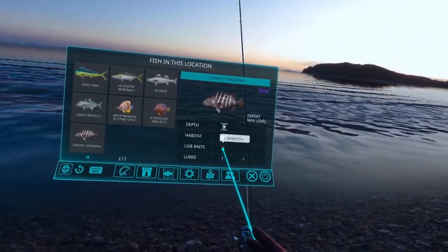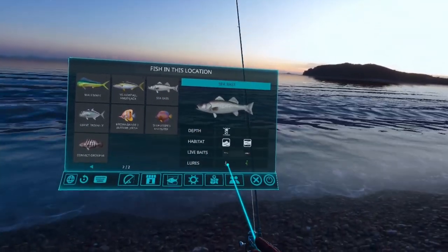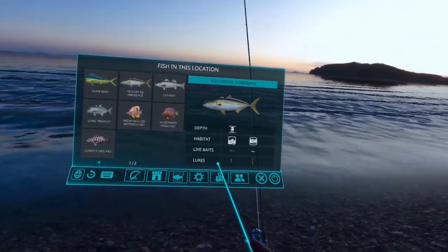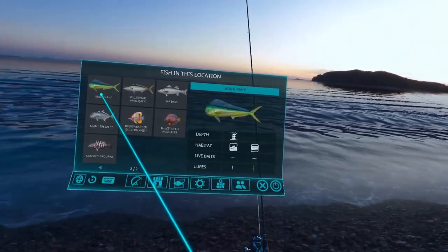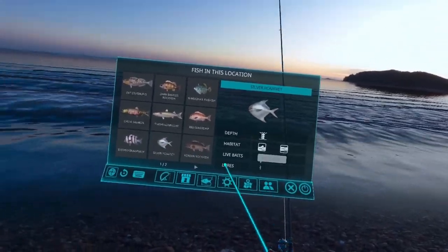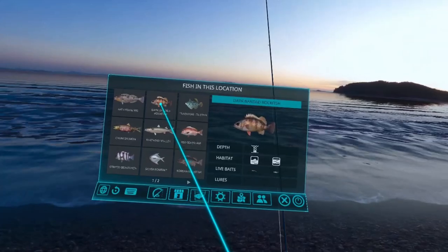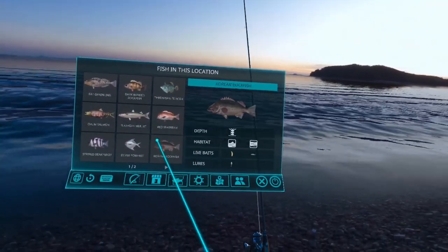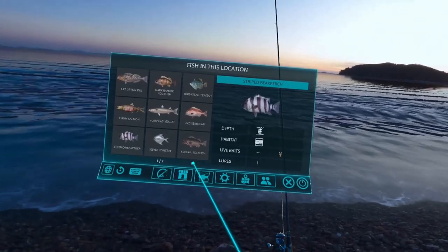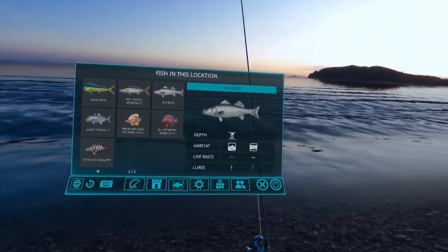All we have left is the convict grouper. With the crawfish you have a couple of minnow options too, but the minnow and metal jig are going to catch a lot of sea bass and amberjack and mahi-mahi. You can see a lot of fish are going to go for those lures. However, if you look, not very many fish are going to go for the crawfish — just the striped beak perch — which is one of the reasons I stick with the crawfish.